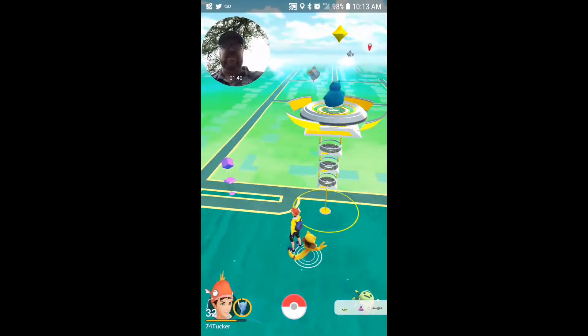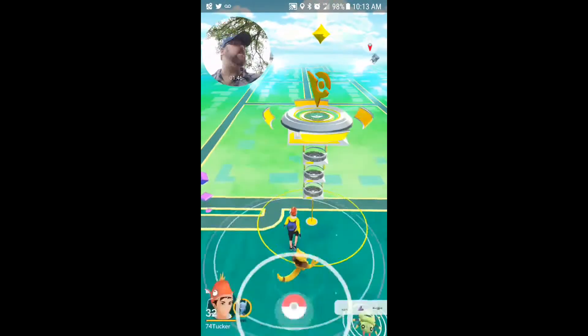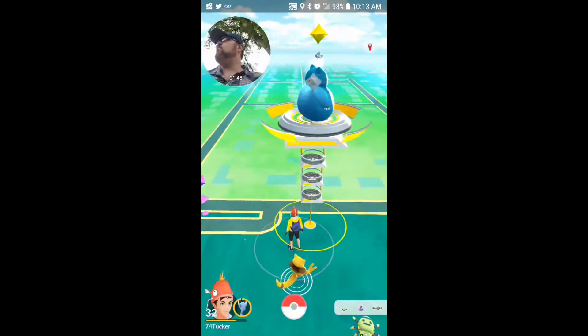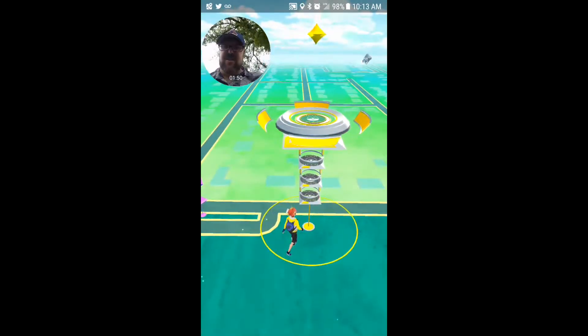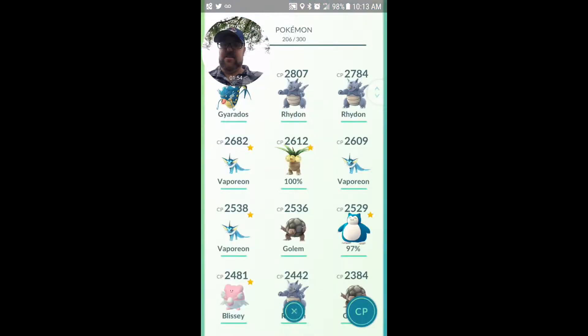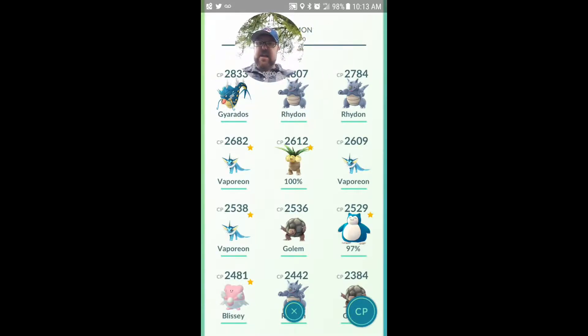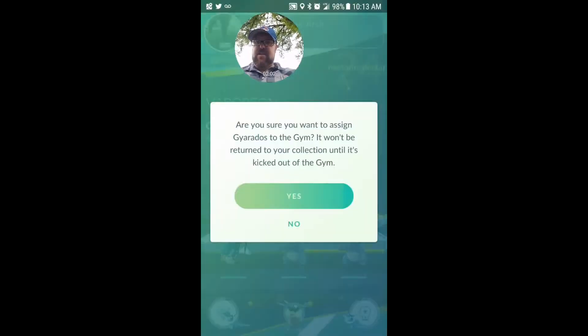We have an extra Mewtwo coat here, so we're going to do a little gym battle today over here at this park. I don't think this park's really a nest — not much here, one Pokéstop and just the gym. There's already a space open, so let's go ahead and put my Gyarados there.